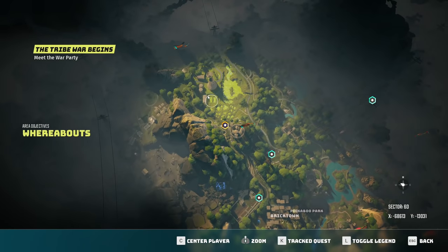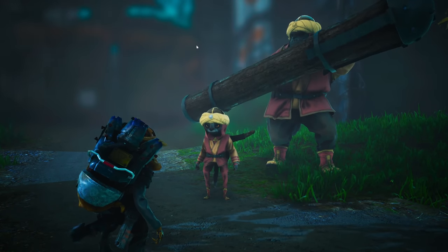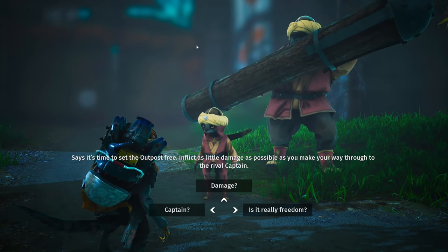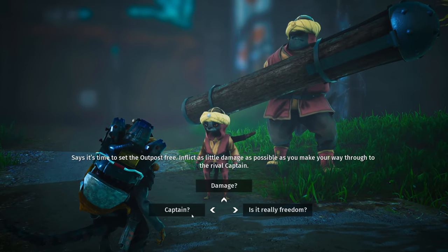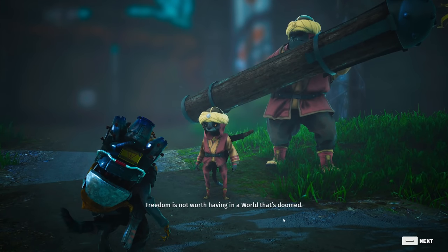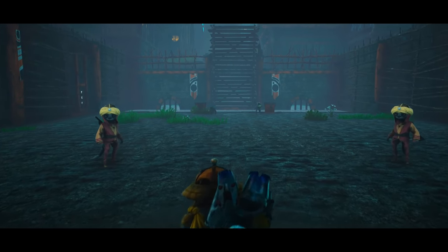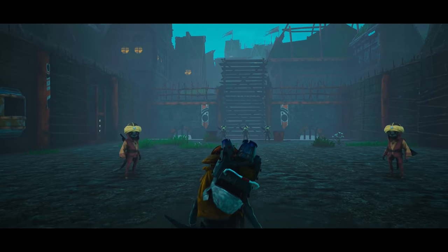Now we can see everything - all right, we're ready for this. It's time to set the outpost free - inflict as little damage as possible as you make your way through to the rival captain. Is it really freedom? 'Freedom is not worth having in a world that's doomed.' Here's the first line of defense - oh here we go! Let's get this party started.